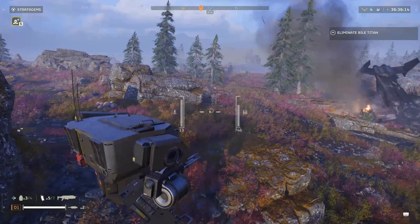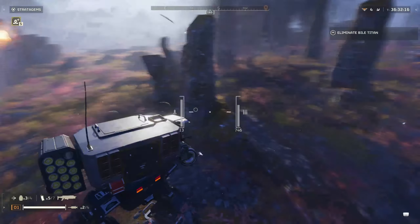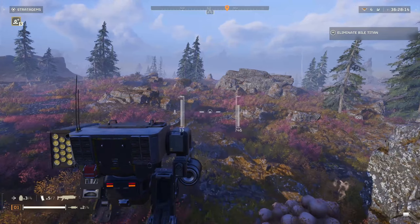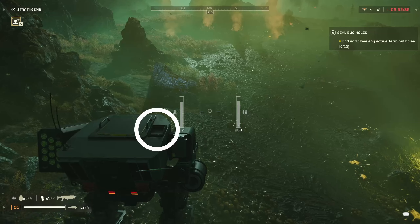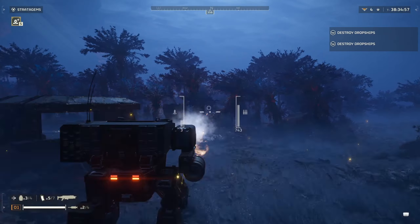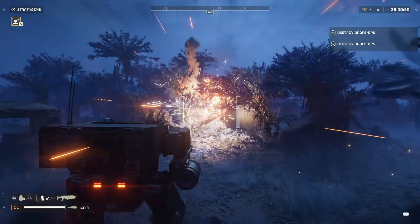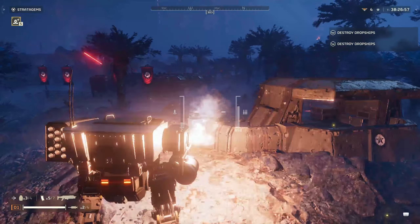There are a couple of limitations when you're in this thing. The first and probably the most notable is that you cannot call in other stratagems while you're inside the mech. However, I have a suspicion this will be added later — in Helldivers 1, there's a hole on top of the mech where a tube comes out and shoots stratagems. I think they're going to add a whole new tab to the ship upgrade system for vehicles or just mechs. But as of now, you can't use any other stratagems while inside it.